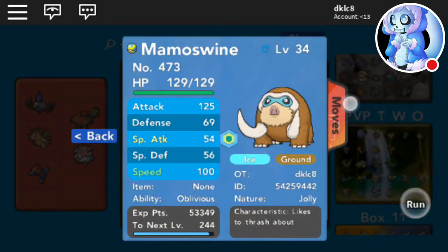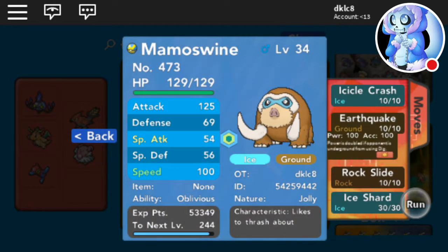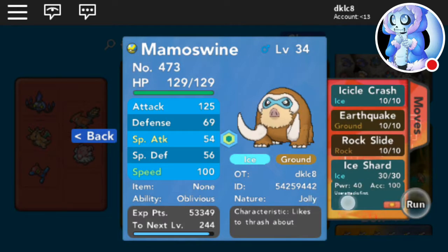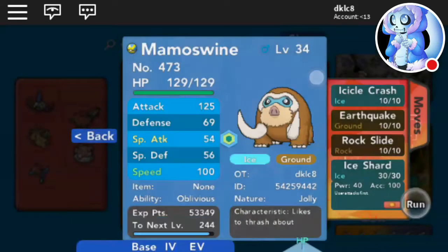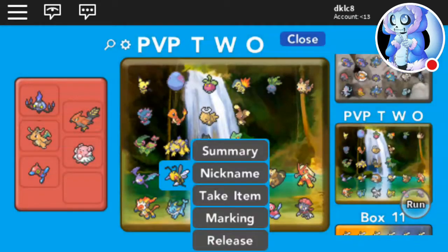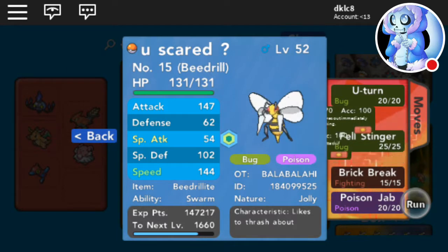Here is my new Mamoswine — I'm not trading this one — Earthquake, Rock Slide, Ice Shard — Jolly, these IVs — I got it myself. Then Beedrill with U-Turn, Fell Stinger,